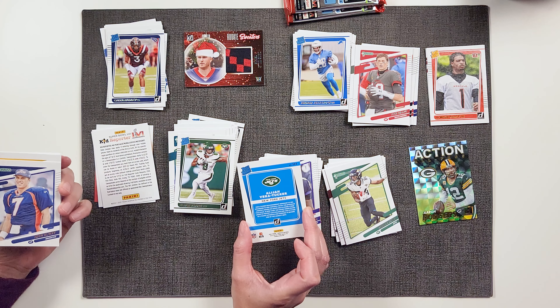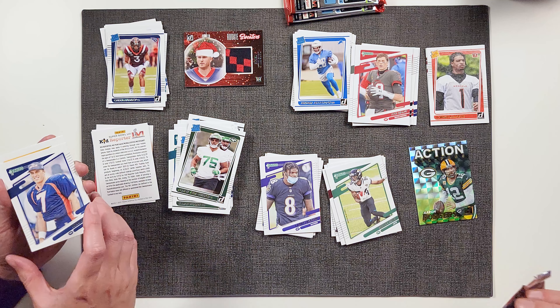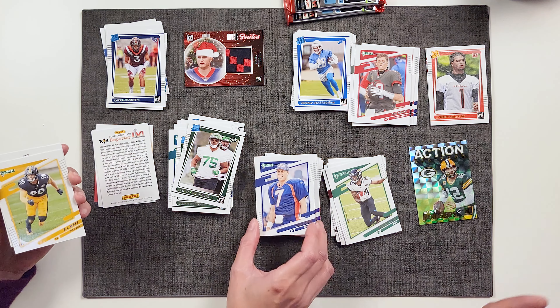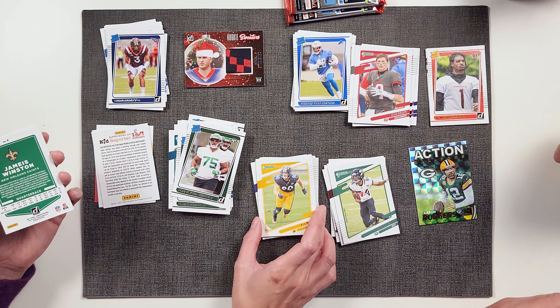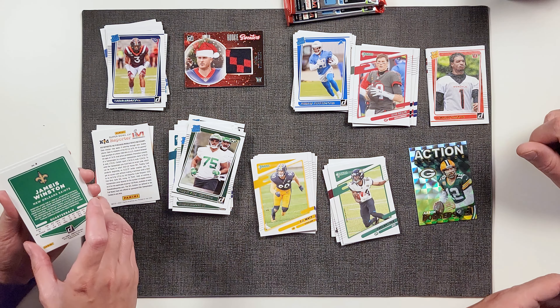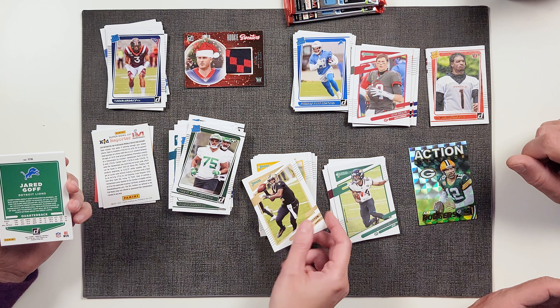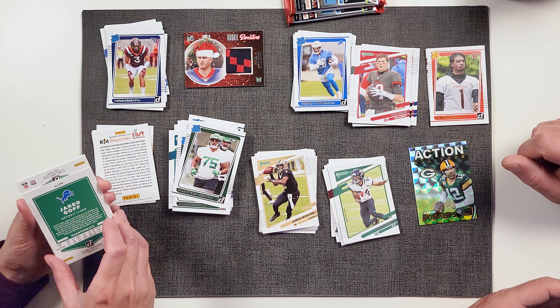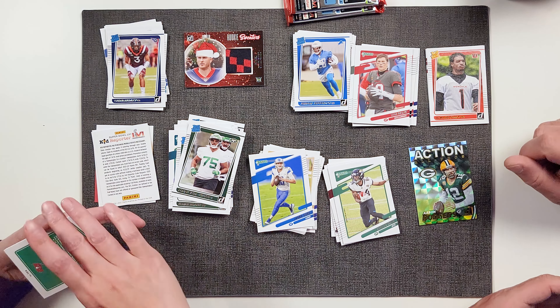Keelan Cole. And we have another one of these — this is like a little Rated Rookie. Jamar Chase. That's a cool card. It's orange and it's got a little texture on it, a little pink on the back. Jamar Chase — I like that.